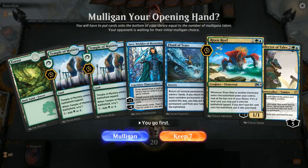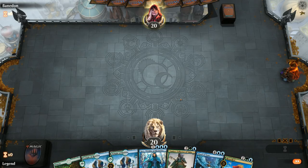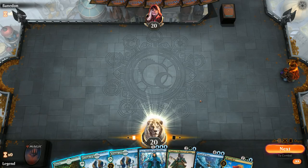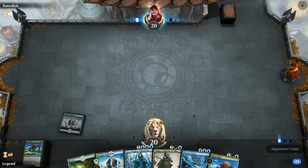We're on the play and our hand seems okay — a bit slow, but being on the play makes up for it and we can spend time playing some Temples. We've got most of the pieces: Flood of Tears, Tamiyo, and Risen Reef. We're looking for more permanents to keep in play, so we'll keep Guildglobes, Urban Utopias, and Risen Reef. Hopefully those will put some lands into play as well.